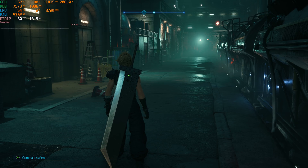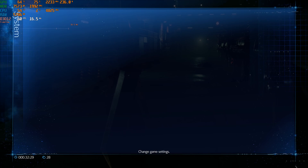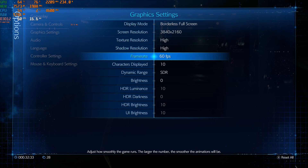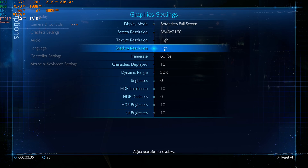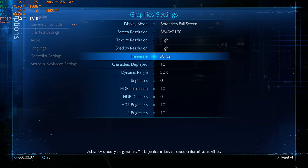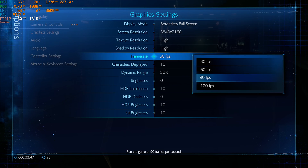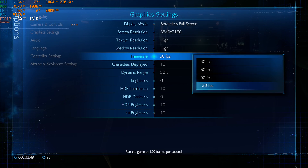You might think the game is looking great at your native monitor resolution, but it actually isn't at your native resolution. Here's the other frustrating thing: there's no way to have the game run at an unlocked frame rate at native resolution without it trying to dynamically scale to your frame rate target, and it also only has these preset targets. This is incredibly frustrating.